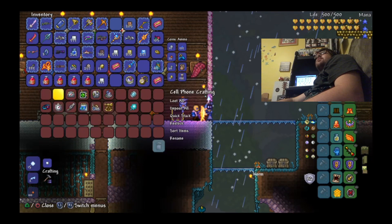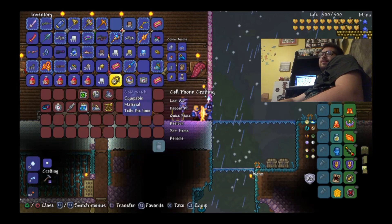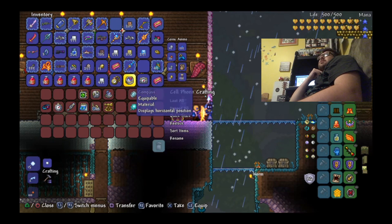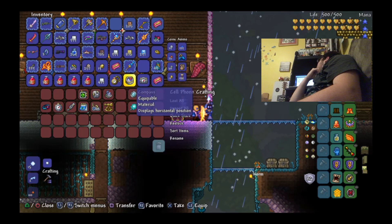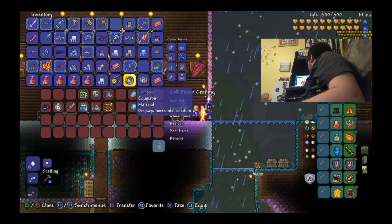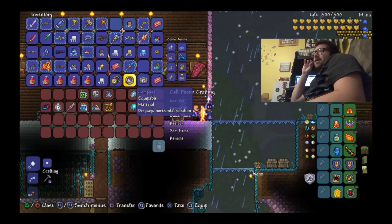Here are the first three parts. The gold watch, which you can craft with ten gold bars as well as a chain. You can also do the same thing with the platinum watch — the platinum watch will also work for this. Then we have the compass, which drops from salamanders, crawdads, giant shellies, mother slimes, piranhas, snow flinches, and armored vikings underground.